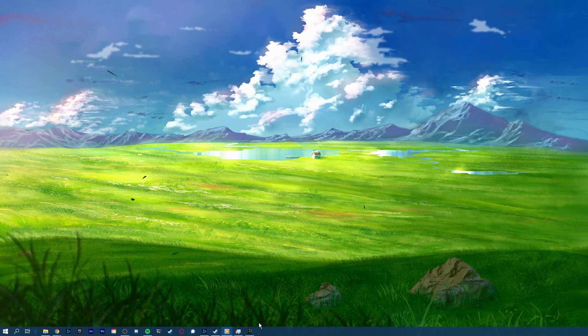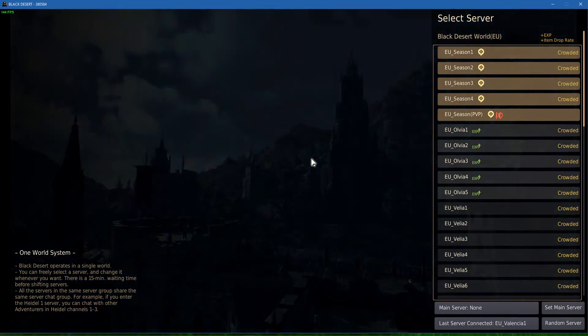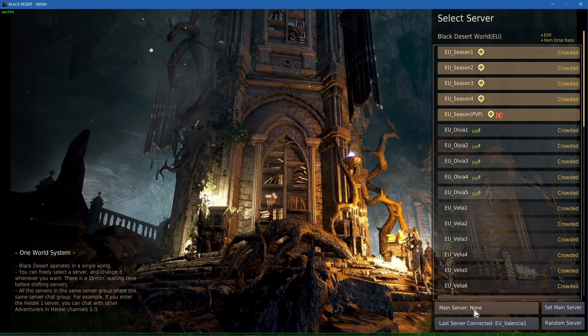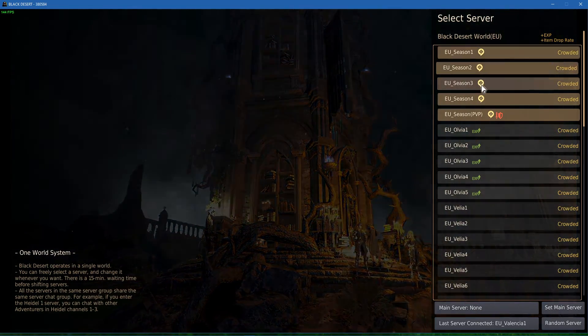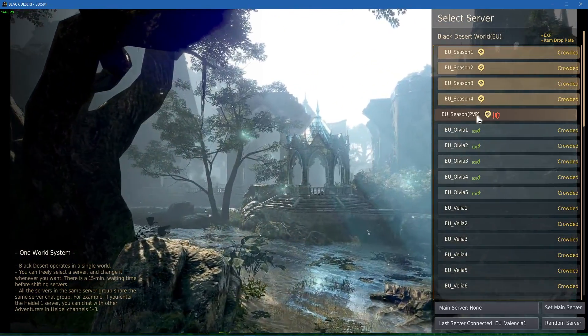First, open up Black Desert Online. Before selecting a server to play on, you have the option to set one or more main servers. These should be servers which you get the best connection to. But in case you are experiencing network lag and high latency on each server, then make sure to close the game for now.